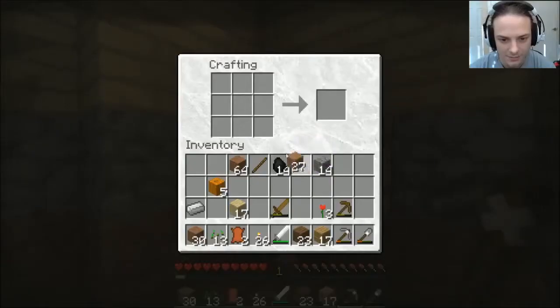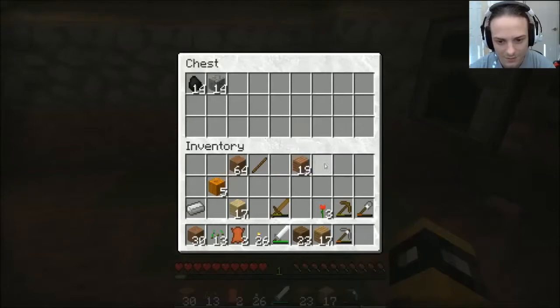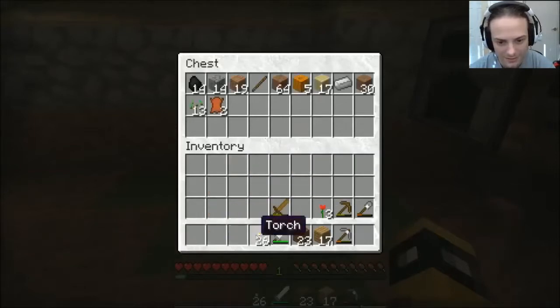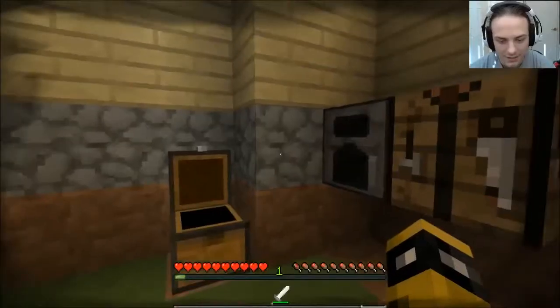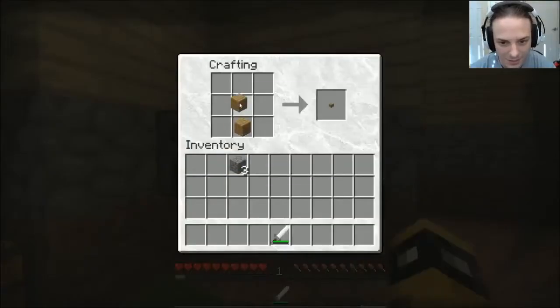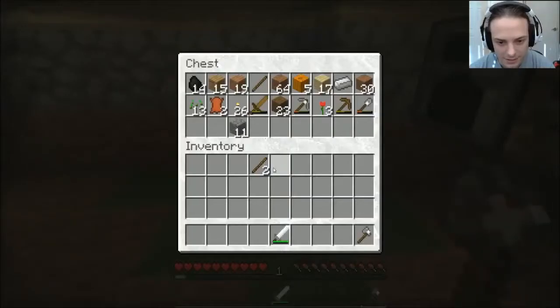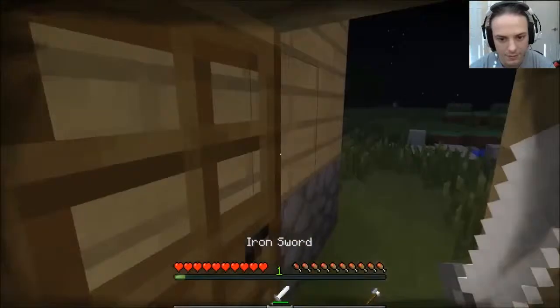We're going to adventure into the night - but first, knowing me, I may die. So we're going to make a chest and put everything we want to keep in it, because I do not think getting slaughtered is a good idea and losing everything. Anybody who's watched my other series knows that monsters often kill me before I kill them. We're going to go out with a sword and an axe - that's all we're going to have. If we lose it, we lose it.